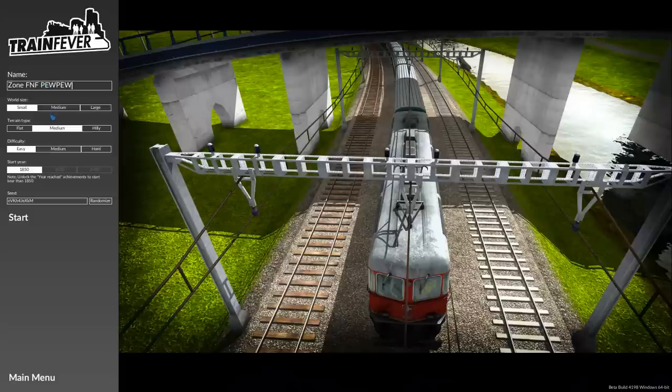Without further ado, let's start up a new game and take a look at some of the options Train Fever offers us, covering some of the prominent features. It's not a game based on any grid — your train tracks are not locked onto a grid system. The trains are obviously locked onto train tracks, but there's no grid. It's all in 3D, and it's also procedurally generated, so the map is generated from your world parameters.